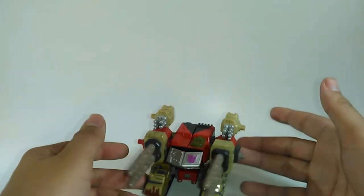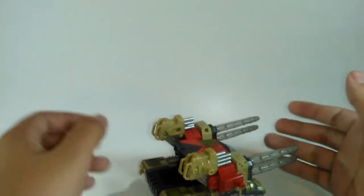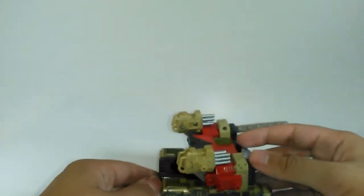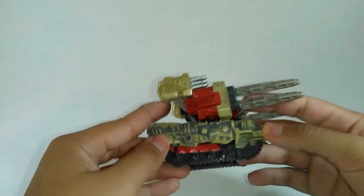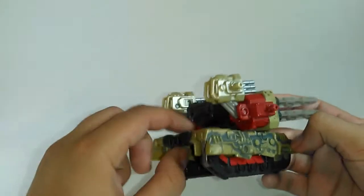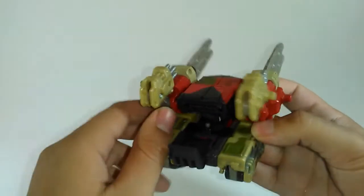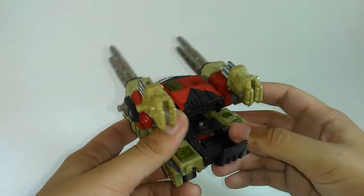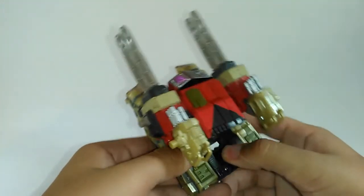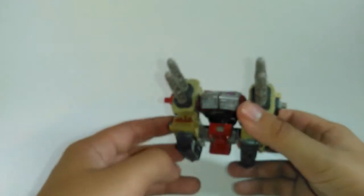En general me gusta bastante esta figura en modo tanque. Vamos a proceder a la transformación. Hay que aclarar un pequeño detalle: como parte de la interactividad, en un episodio sale que tiene una especie de modo base. Sin embargo, las instrucciones no lo mencionan mucho y no recuerdo bien cómo era el modo base. Pero sí tiene este pequeño asiento para poner un Transformer — un minicón concretamente — y ahí puedes posicionar la figura como si estuviera controlando el tanque. Vamos a proceder a la transformación. Es realmente sencilla, es una figura de la línea Armada. Primero con las piernas y las orugas.